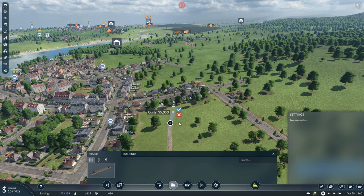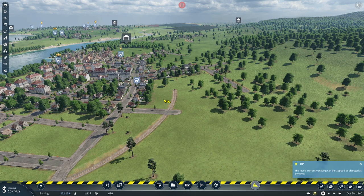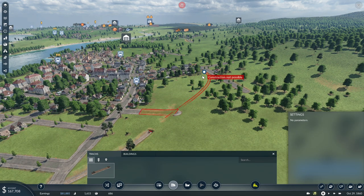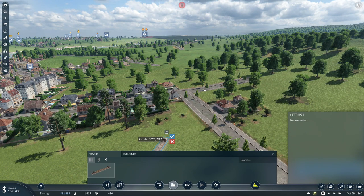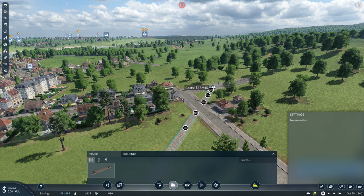Looks like a very pricey area to go through apparently — 150,000. What if I just stretch the line a little bit — forget about this. If my train line just continued this way — why construction not possible? Because of this teeny bitty road — I assure you it very much is possible, now get out of my way. There we go, we're at 11 grand. Then I should probably go something like this way and somehow cut it over here. There we go — 39,000. I knew it was doable!